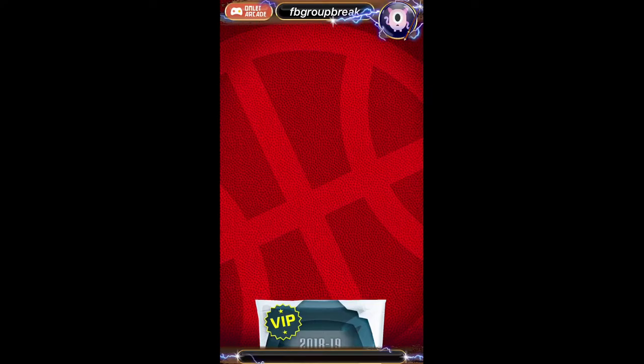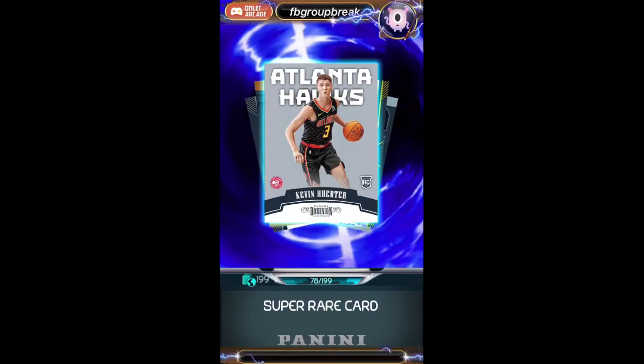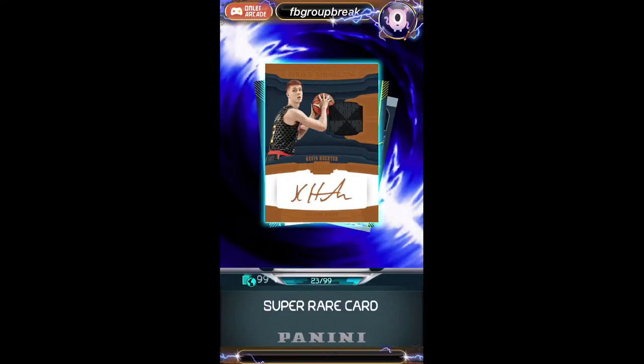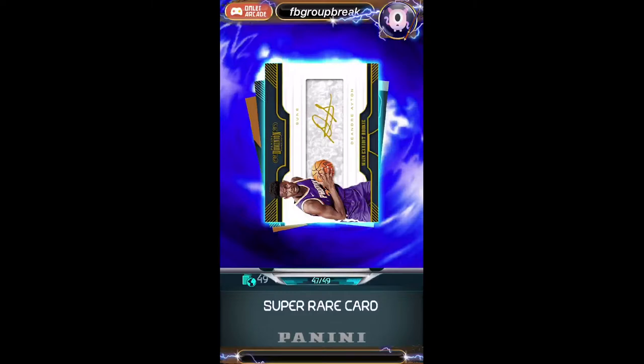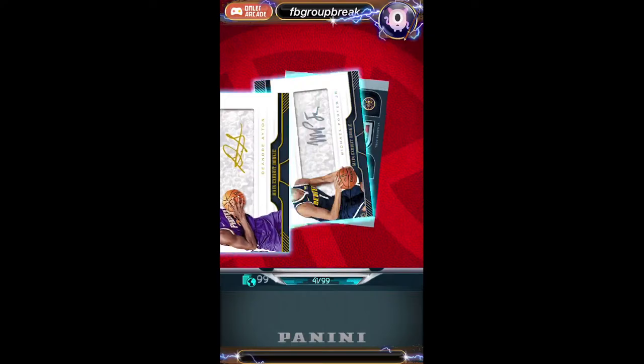First pack, good luck guys. Too bad that is not a Trey Young — that is the wrong rookie, even though Kevin Hurter is pretty good. Numbered to 199 for the Hawks going to Larry. Another Kevin Hurter numbered to 99 RSA — that is a swatch, not a patch. Next card, we got a DeAndre Ayton sighting here — he's definitely a top rookie from this class, going to Jason and the Suns. Very nice.